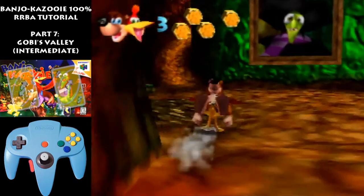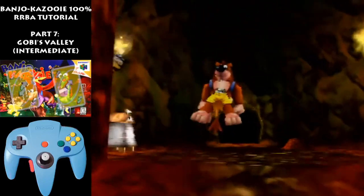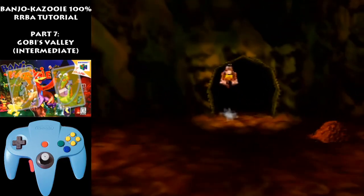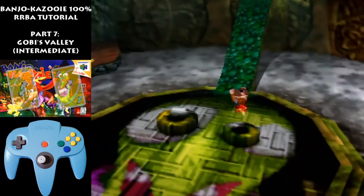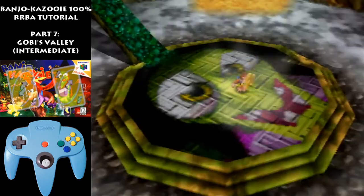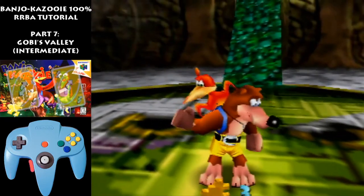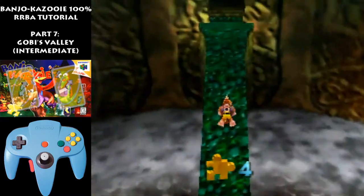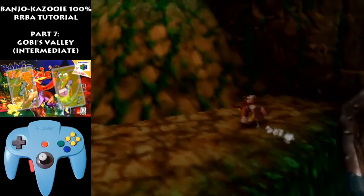Now we're just going to head towards Gobi's. In this route, I'm just basically going to show the foundation for the intermediate route. There are a little more complicated strats you can do, but I'll leave it for another video. Recoil into the middle of the nose here just so you get the jiggy jig in the cutscene. It just has to do with the cactus ring and trying to manipulate the RNG a bit. I'll leave the link in the description below if you're curious about that. But this route without the cactus ring strats is still really fast.